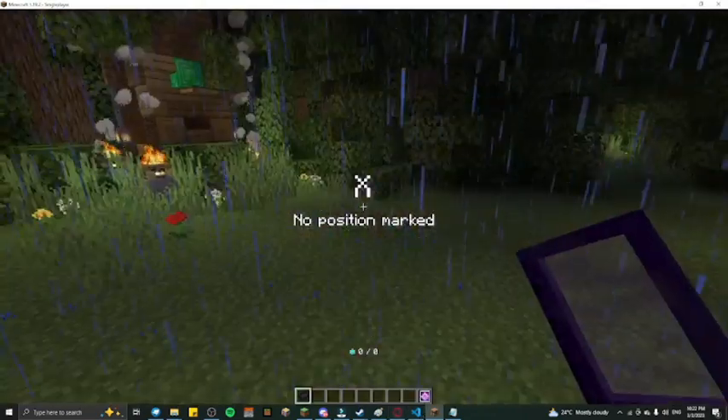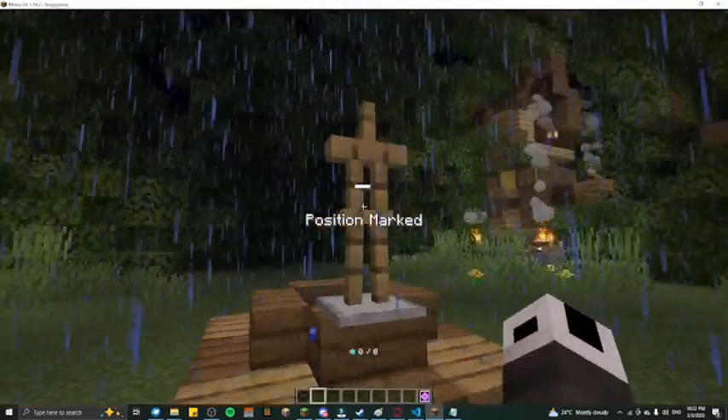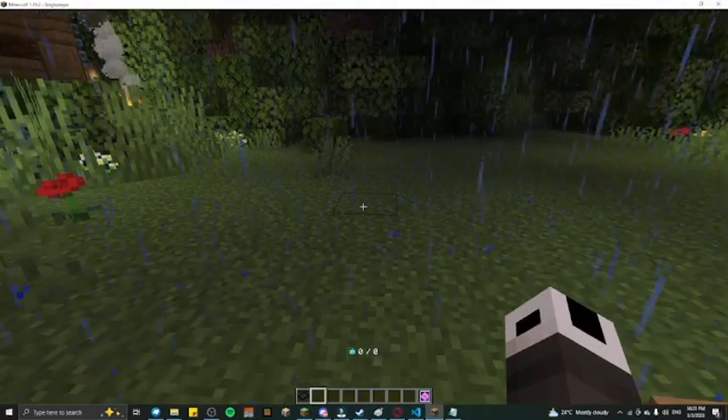If you have no marked position and you right-click, it says 'no position marked.' And if you just want to cancel your marked area, just destroy it — it will be fine.